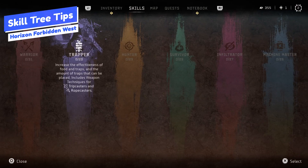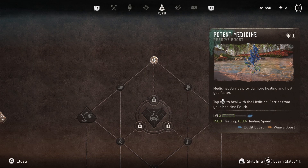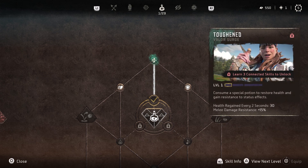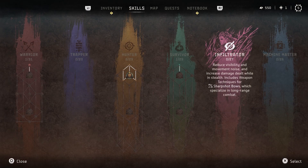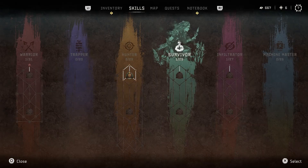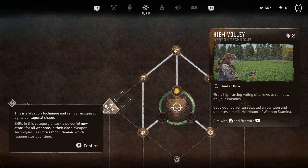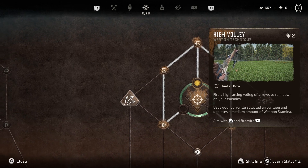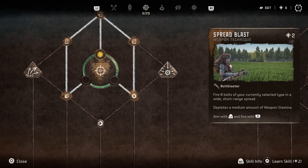There are so many skills in Horizon Forbidden West — so many trees. Unfortunately, you can't respec your skills, so the choices you make here do matter and you need to be certain what you are picking. You can get all of the skills, but it will require you to do basically all of the side quests and main story. What I suggest is to pick one skill tree to focus on initially — whatever is your main play style, whether it be stealth, machines, or arrows — pick that and focus on that tree to get the higher level upgrades earlier in the game, then branch out from there.